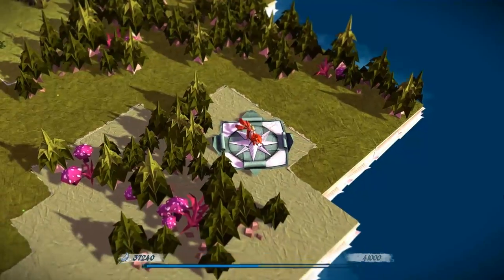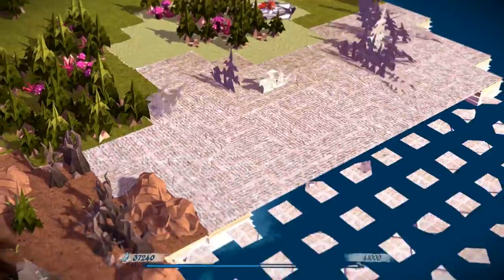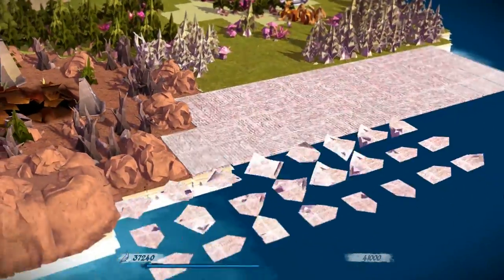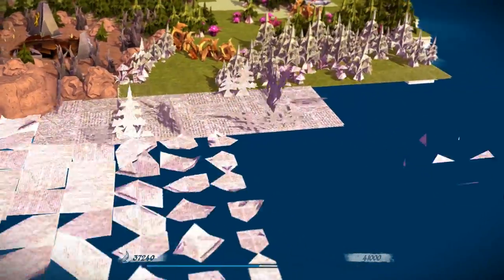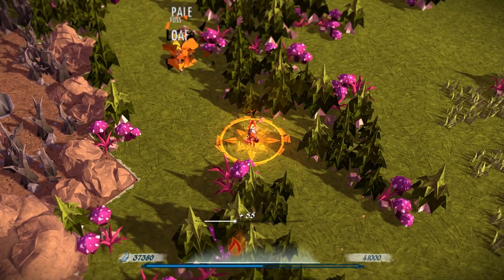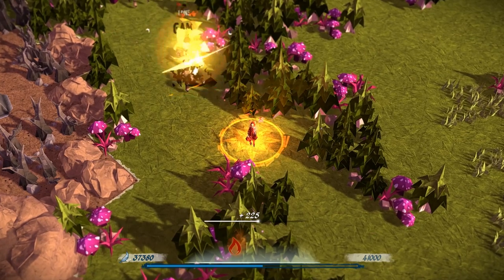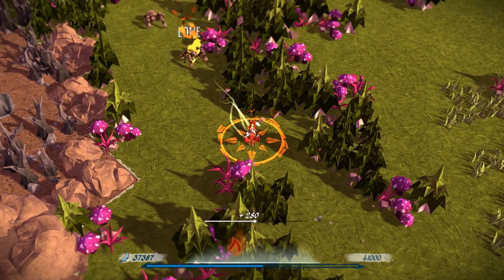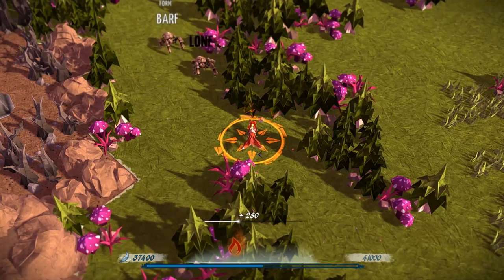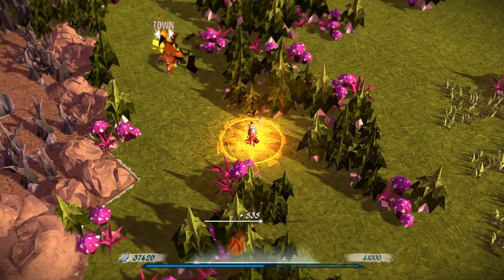Moving on to typing games you need to shell out for, Epistory Typing Chronicles is a funny one. It's got a gorgeous papercraft art style that unfolds as you explore the world. Playing as a girl riding on a magic fox, Epistory is a far more relaxed experience than, say, Z-Type, but it also has some surprisingly deep RPG elements. My one gripe with Epistory is that the narration is a bit heavy-handed, but for a slightly more chilled-out typing game, it's lovely.